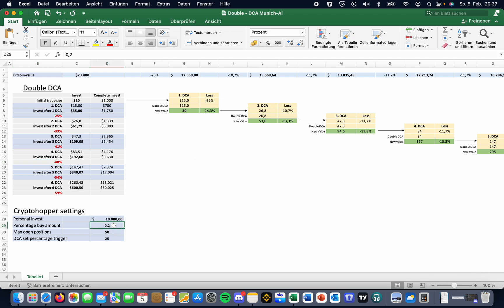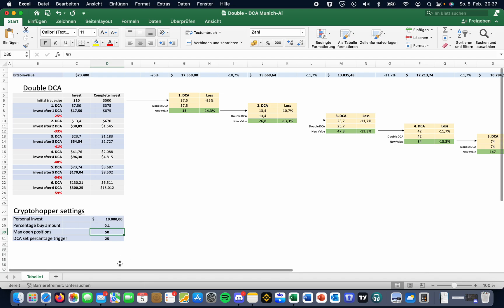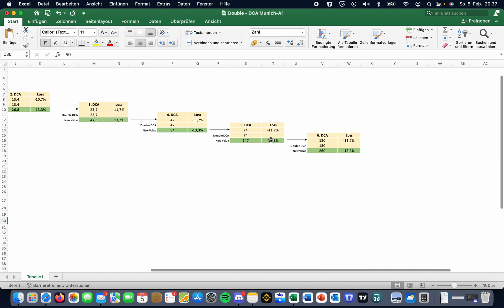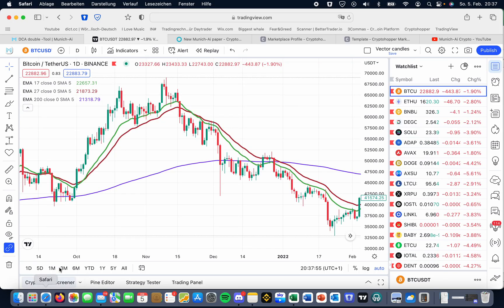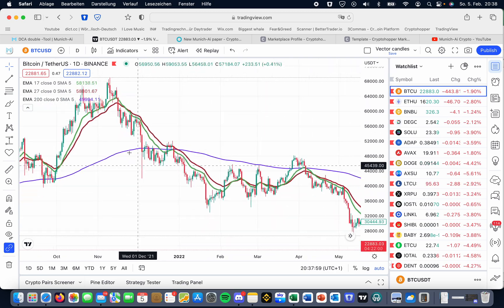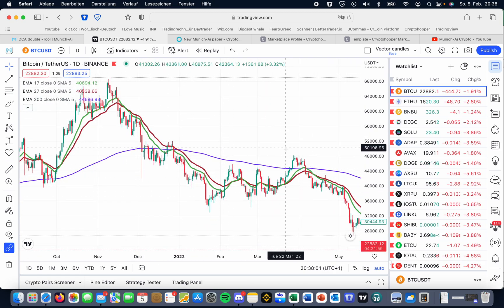Once it's crossed down and you want to go back to 0.1%, you change it in the CryptoHopper settings — the percentage buy amount — and then you can cover up to 60% loss or drop. Even on the last drop you'll be in your position at minus 13.3%. This is really important. Your position is at minus 13.3% and what happens is you drop down and then you always get these little ups.